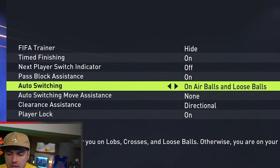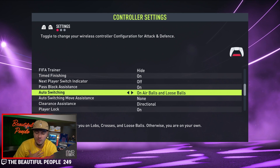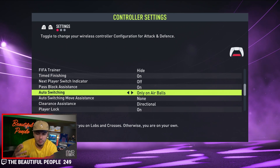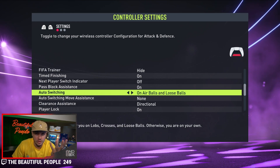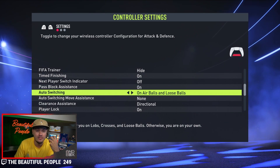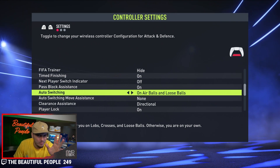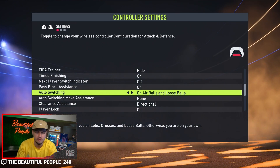Auto switching: air balls, loose balls, or manual. This is what I'm currently using. I don't really trust EA at the moment to make it where it's only on loose balls or air balls, or completely manual. I've played on manual previously, but the current build of the game is a little sketchy. If you're on next gen and analyzing responsiveness even offline, I'd like to wait for the next patch before making this final adjustment.